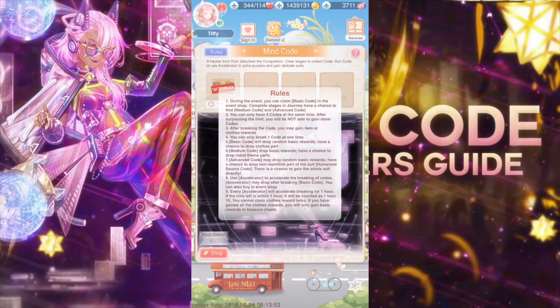The basic code will drop a random basic reward. The medium code has a chance to drop basic rewards but will also have a chance to drop the robot theme parts. The advanced code may drop random basic rewards but you also have a chance to get non-repetitive parts of the suit — the humanoid source code suit. There's even a chance to gain the whole suit directly from an advanced code, though I don't know if that's a legend or a myth.